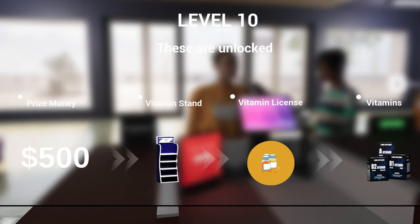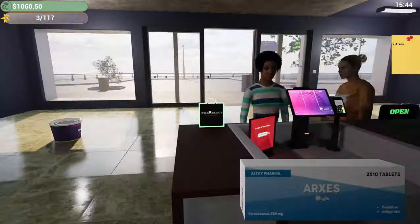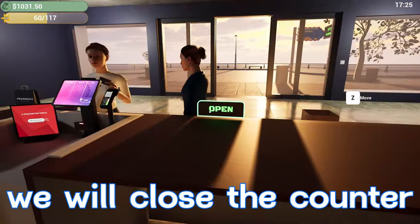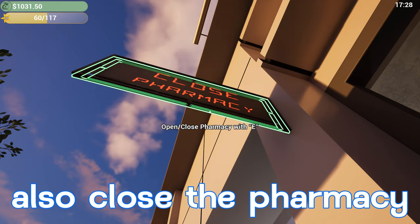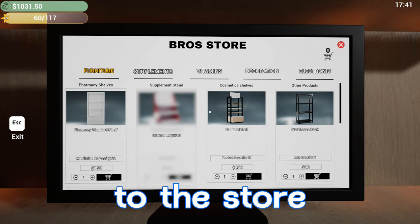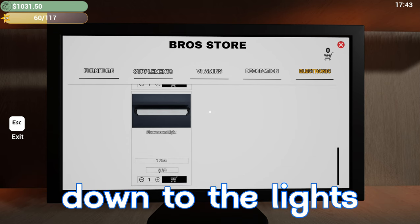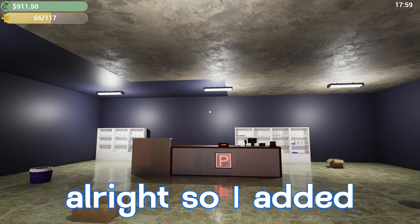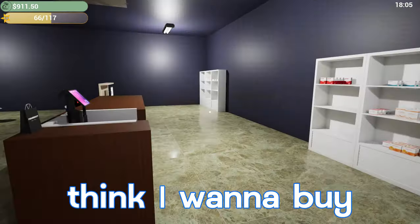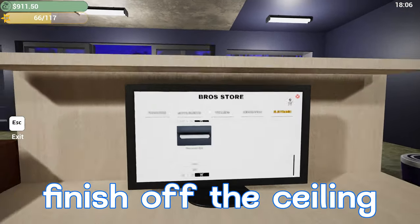We just hit level 10! We have 500 dollars prize money, a vitamin stand or vitamin license, and vitamins we can buy now — we'll definitely be looking into that shortly. We'll close the counter and also close the pharmacy. I want to go back to the store, go down to the lights, and order two more. Added the two middle lights to brighten it up a little bit. I also want to buy one more bucket of paint to finish off the ceiling.